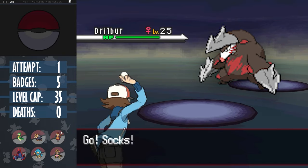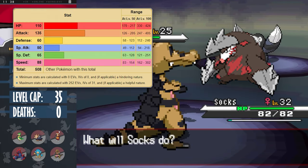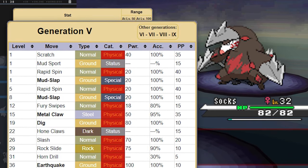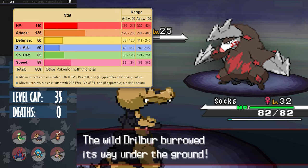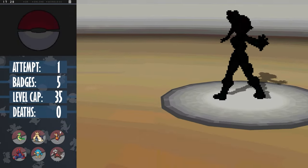This means that we can get an Excadrill of our own, a Steel/Ground Pokemon with a base attacking stat of 135. It even learns Hone Claws right off the bat, which increases attack, and even gets Swords Dance via Level Up, which doubles its attack. Its defense stats are pretty bad, but it has a large base HP, which more than makes up for it. Having an encounter like this being guaranteed is insane, and honestly, we don't really need anything else for the next gym.